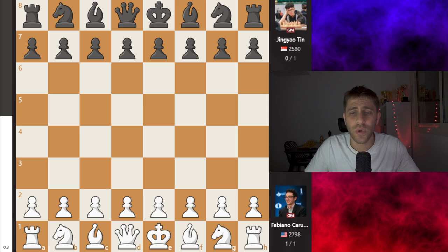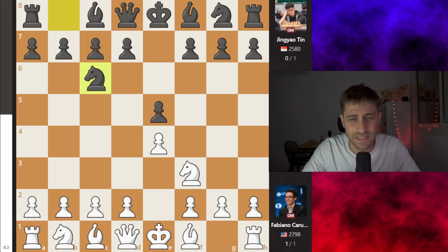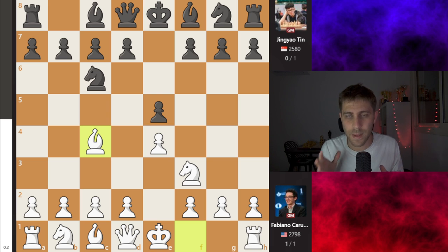I highly recommend you to enjoy every single move. This game was played only a few hours ago. Fabiano with white pieces. So e4, e5, Knight f3 — wait, Knight e3 — Knight c6, and now Bishop to c4. He's going for the Italian opening, and this game should be a very good lesson for all of us about how to play in the Italian opening.